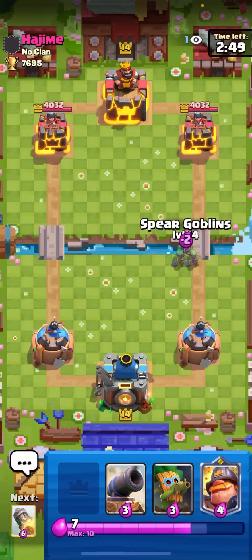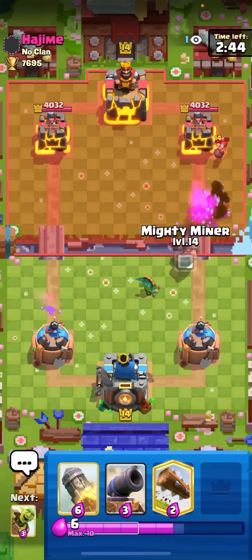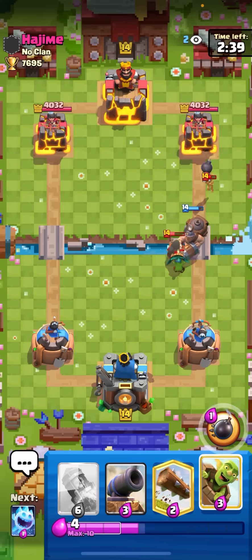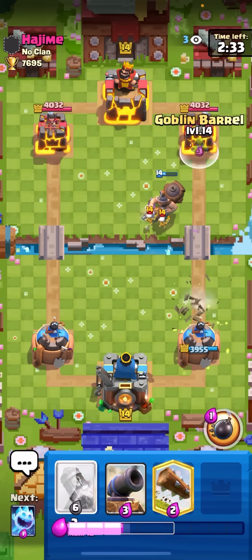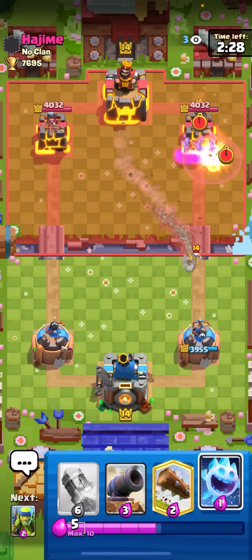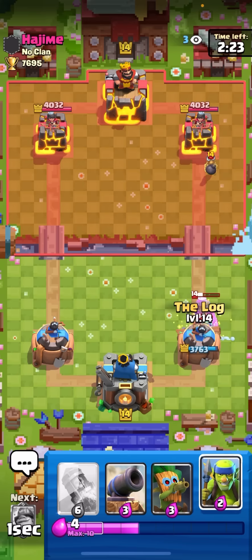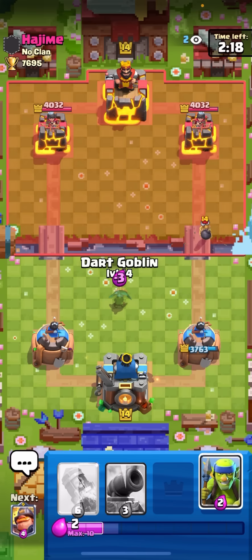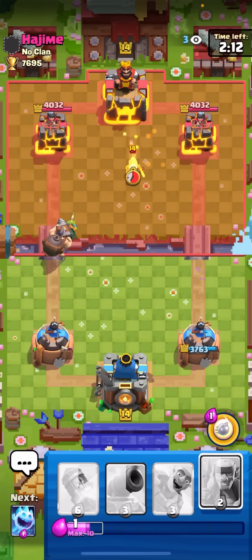I'm in the next game here against Hajime - he's probably playing drill rocket, that's what he's been playing for the last few seasons. Going dark goblin open for the fire spirit, kind of mighty miner at the bridge to predict the bandit. Nice - should do a little bit of damage, maybe he might log. He saw the goblin barrel - that was well played by him. Going ice spirit on the drill - he has true red true blue so the drill hits my tower. Going dark goblin on the bomber then mighty miner at the bridge - oh it went in front, that was bad.